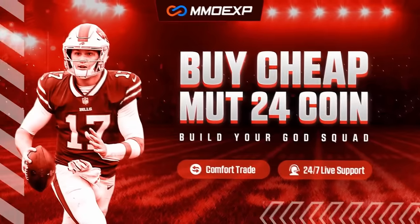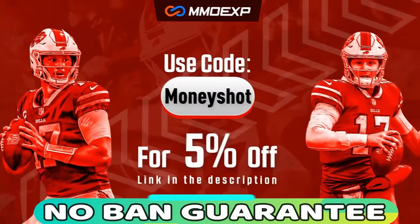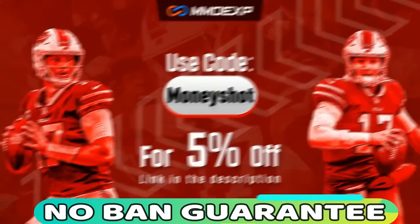For the fastest, cheapest, and most reliable coins in the market with a no-ban guarantee delivery, check out my coin sponsor MMOXP.com, and use discount code MONEYSHOT for 5% off your order. Link in the description below.